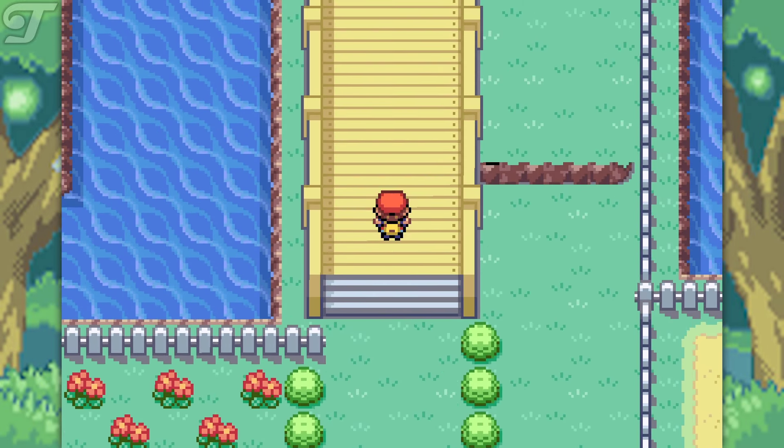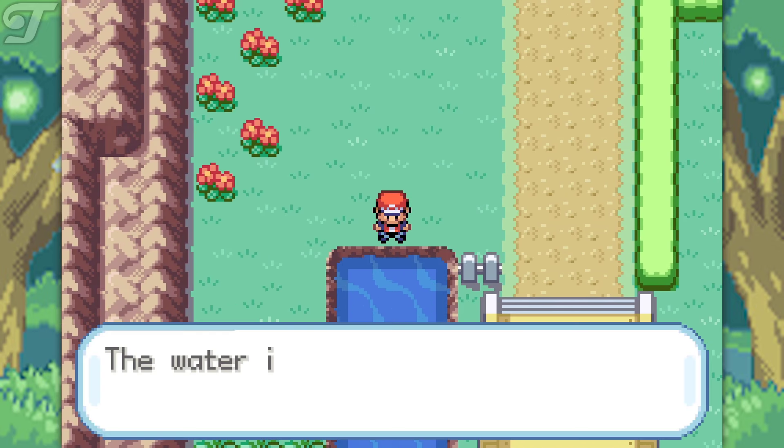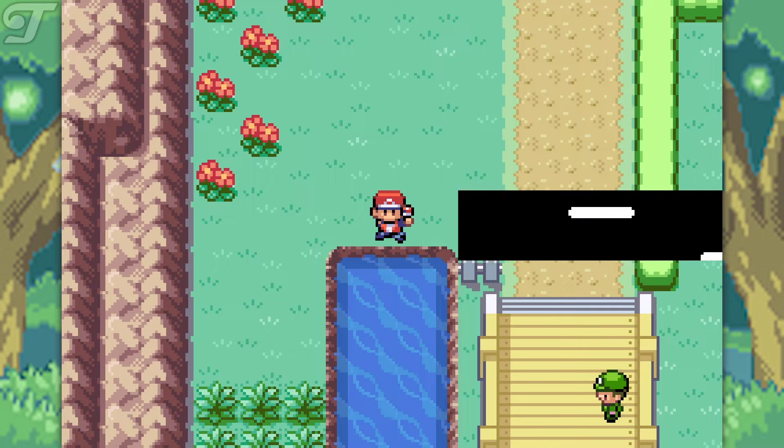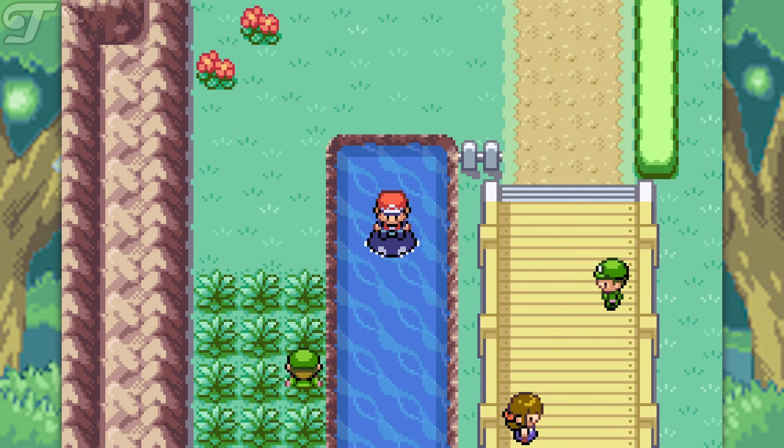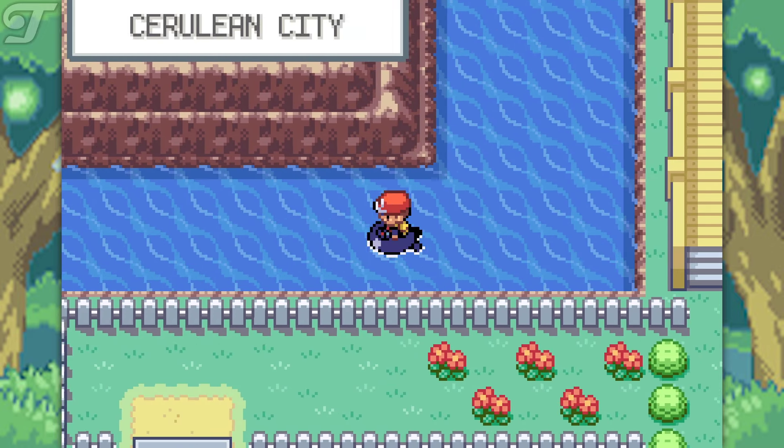Let's start over here in Cerulean City. Make your way over to Route 24 and make sure you bring a Pokemon that knows the move Surf, so you can get into the water. From here we are going to go over to the entrance of Cerulean Cave, which should be nearby.